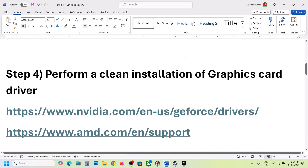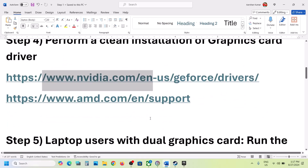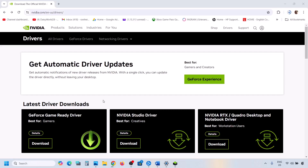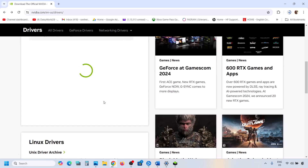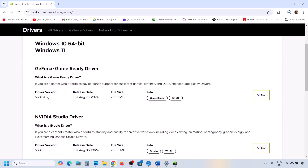The next step is to perform a clean installation of your graphics driver. If you have an Nvidia card, go to the Nvidia website. If you have an AMD card, go to the AMD website. On the Nvidia website, select your series and your graphics card, select the right operating system, and click Find. The latest driver will be shown on top — right now it's 560.94. Click View and then click Download.